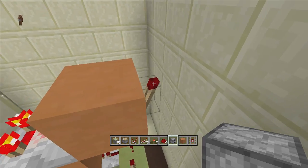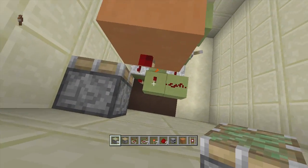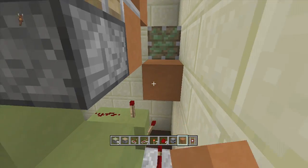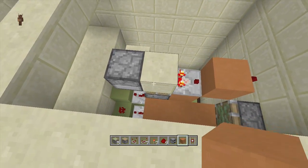Right next to this off-torch, come down one block from the off-torch and put a sticky piston right here — so the sticky piston is one block down from our redstone torch. Next, come out four blocks from underneath our sticky piston — one, two, three, four — leading all the way over to this sticky piston facing upwards.